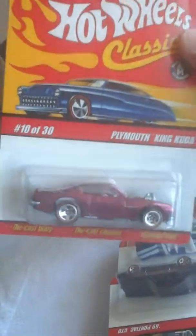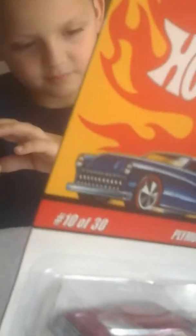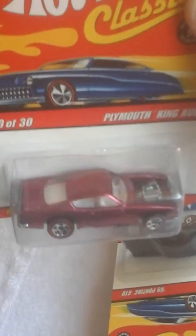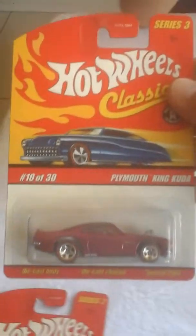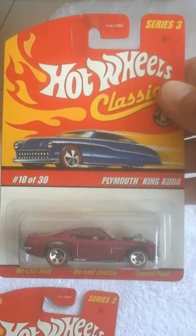You got the Plymouth King Cuda. Hell yeah — a little red line in there. It's pretty hard. It's like a purple fuchsia — spectraflame. Hard. White inside, very hard. The engine, the flames. Real nice. This is from series three, 10 of 30. Dope.